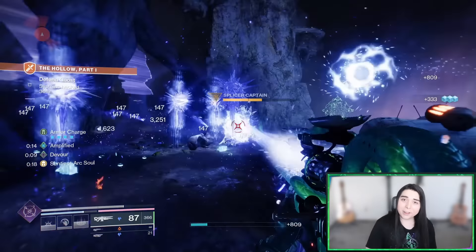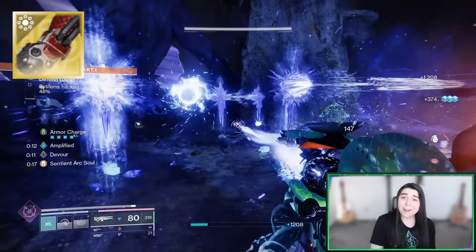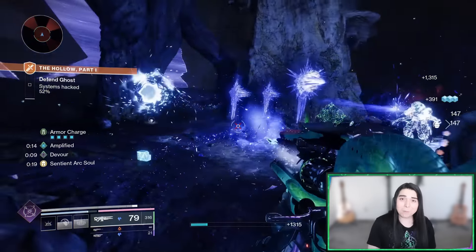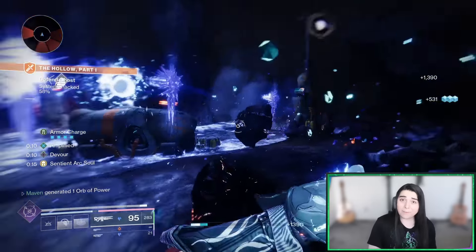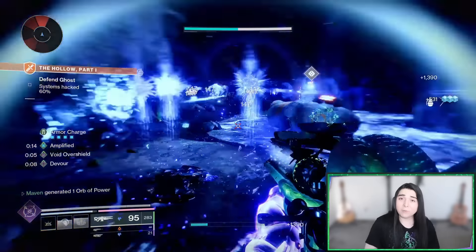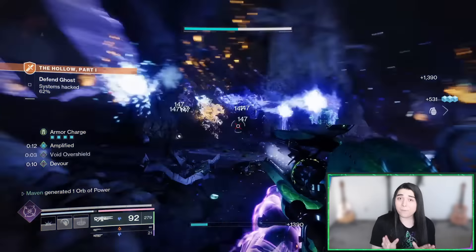Now if you're a regular viewer of this channel, you might recognize that in the past month I've uploaded two different Prismatic Warlock build videos using the Getaway Artist Exotic, but it doesn't end there — this is going to be the third. I did play test Prismatic a couple weeks ago and got to try it out, and Getaway Artist is definitely insane. But now that the Final Shape is fully released, I've got more time to test it out, and I have perfected the build. It is beyond nasty.